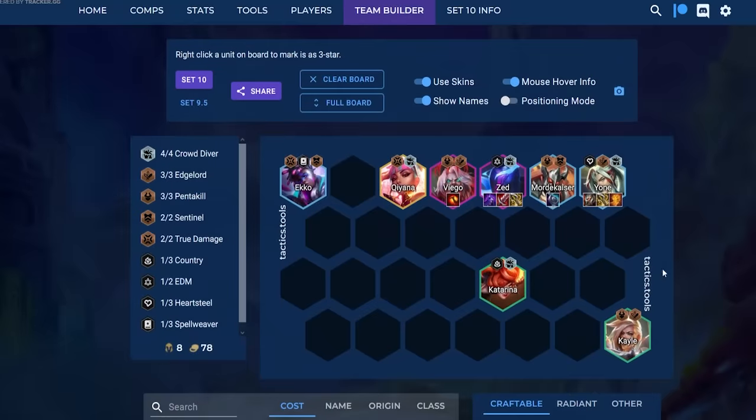For Yone reroll: go healing plus some damage on Yone — you can go double healing or Edge of Night, it doesn't matter much — plus QSS. Ideally it's Crowd Diver chosen so you go six Crowd Diver, but if not you can fit five Edgelord. If it's Edgelord chosen you can play Zed; if it's Heartsteel chosen you can keep a unit for a while and go for more cashouts.